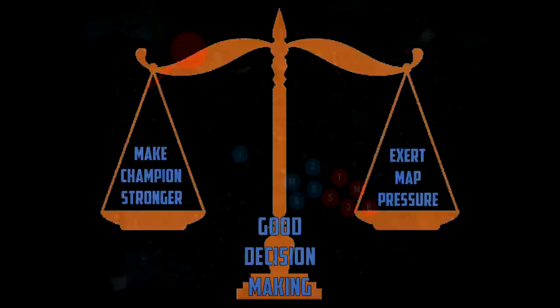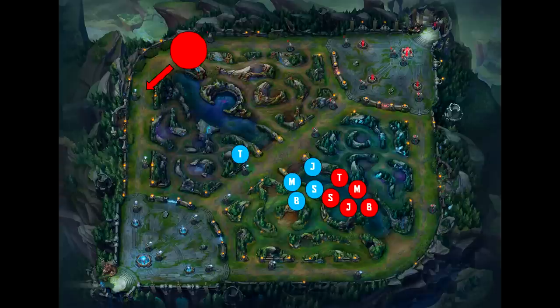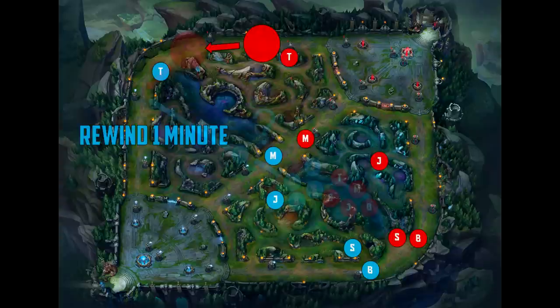Farming increases champion strength, while ganking exerts map pressure. Too much farming and your team will fall behind — it's basically a 4v5 and the enemy team will constantly have map pressure. Too much ganking and the jungler will fall behind in CS and levels, and his ganks will lose potency because he'll be barely stronger than a cannon minion. You have to balance between the two, and that balance is achieved through good decision making. For example: Infernal Drake is about to spawn and both teams are itching for a team fight. However, there's a massive wave in top lane that is pushing and will most likely take top tower if someone doesn't clear it.